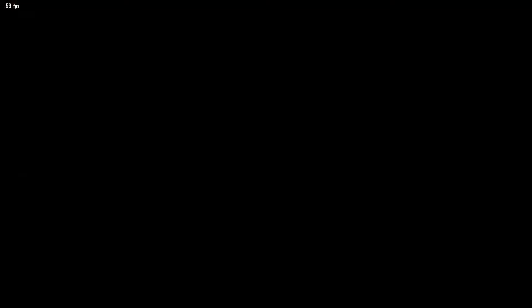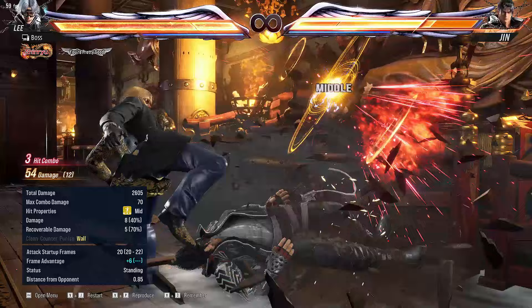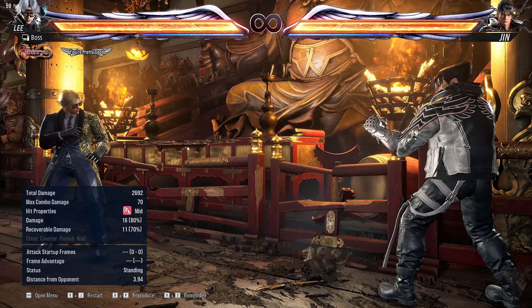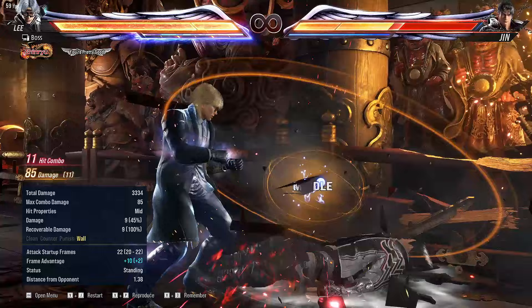The next use of this tech comes at the wall, where usually we get a different wall splat depending on which defensive option they chose. If they hold back, we get a front wall splat, giving us a full wall combo, or maybe even an off-the-wall combo depending on the angle. If they hold down back, or don't do anything, we get a back wall splat, so that combo will not be available — instead we can do a combo that is still pretty strong, but will do less damage than the front wall splat. This is where the tech comes in, because no matter which option they choose, it'll realign them for a front wall splat. One thing to note is that it will skew the angle further to the right than usual, so it might take some getting used to. But it also makes off-the-wall combos like this easier.